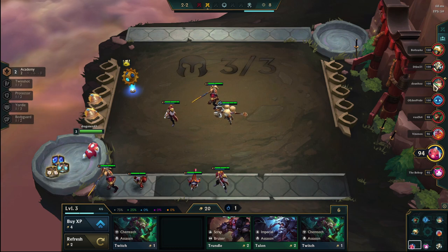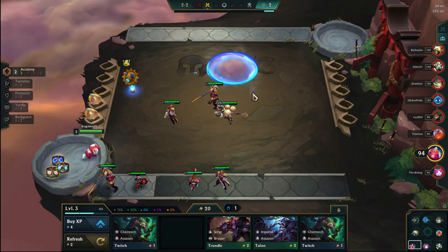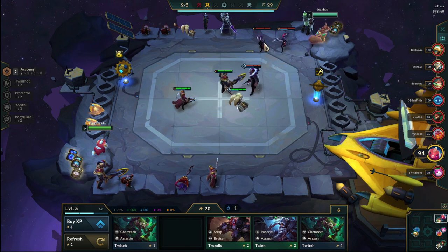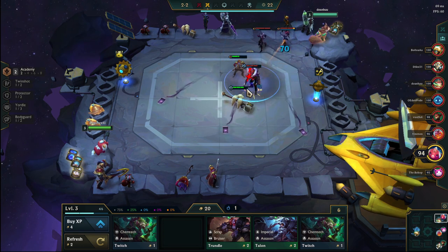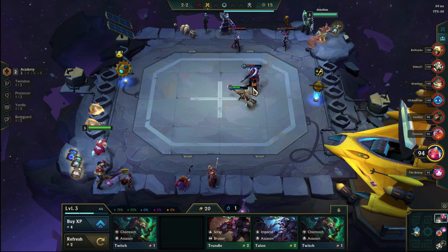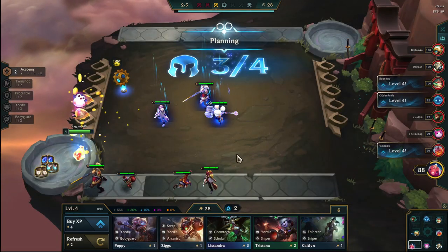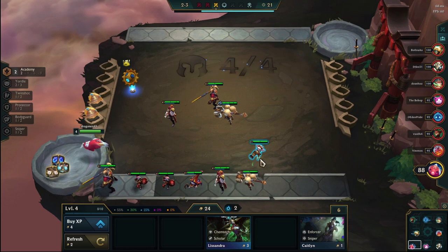Those units are not the best. In hindsight, I probably should have put the Lulu and the Ziggs in to get the 3 Yordles right away because the damage reduction and combat power would have been improved. I'd also have the economy going for the Yordles once I get the 3 trait. I take a fat Darius hit so I actually don't get ahead. My mistake was not putting in the Lulu and the Ziggs early on because they're ranged units and I wouldn't be giving Darius a ton of value - but also I would get the Yordle trait right away to start cashing out. Big mistake on my part.